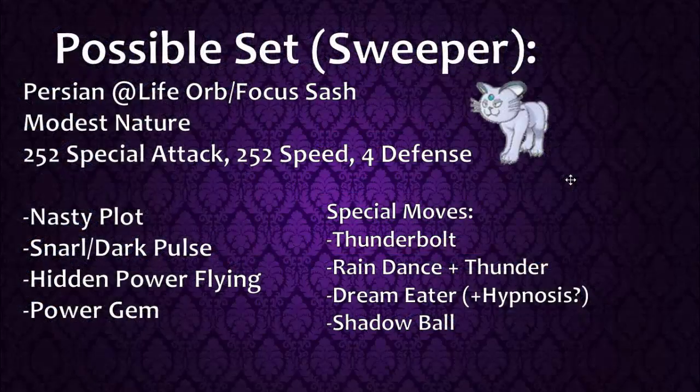The first set is the Sweeping Singles set. You'll want a Life Orb on this - you could run a Focus Sash if you're worried about being knocked out in one shot, but the Life Orb is better for the extra damage you definitely need. You could run Timid or Modest nature; I prefer Modest because you need all the power you can get. Max out your special attack and speed, with a little in either defense, and run Nasty Plot to double your special attack.